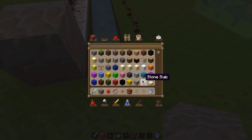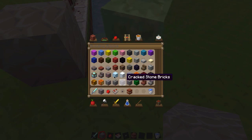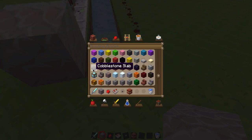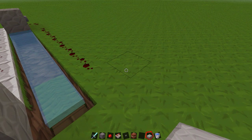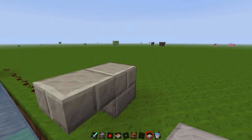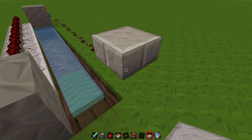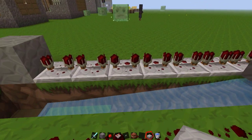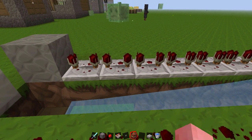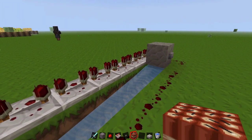We're going to find our half slabs — I'm going to use stone. We are just going to make an upper half slab, like so. This is in version 1.3, so we can now make upper half slabs. And we are going to load up the cannon, because it is now officially ready to fire.